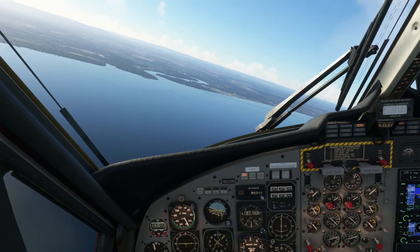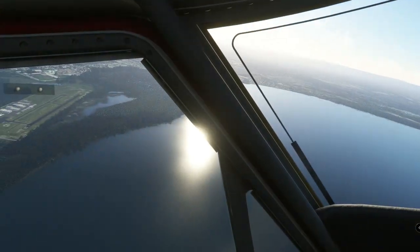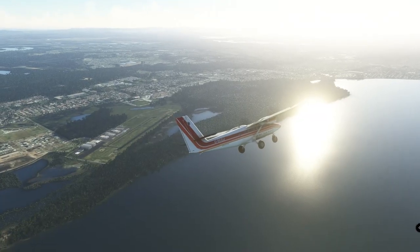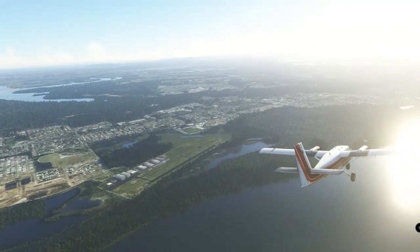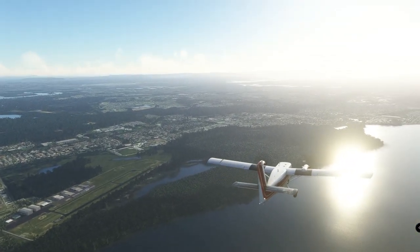You have to take this aircraft for what it is and fly it according to what it can do, and it's in that spirit that I'm going to be taking a look at STOL — short takeoff and landing — operations today. STOL is of course one of the signature capabilities of the Twin Otter. Now it's an obvious point, but worth labouring: this is not actually a Twin Otter.